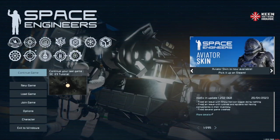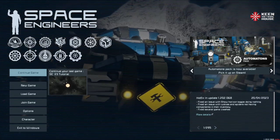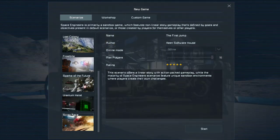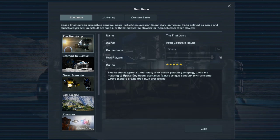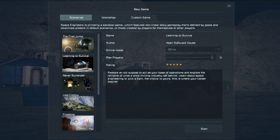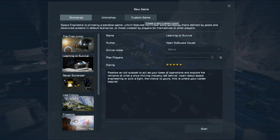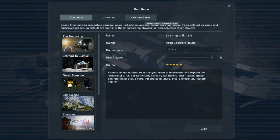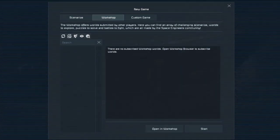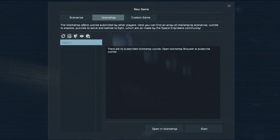I'm going to load a pre-made save but I'll show you the settings. When you hit New Game you'll see this screen — these are all scenarios, kind of like story missions. 'The First Jump' and 'Learning to Survive' cover a lot of basic stuff. What we're going to do is go to Custom Game because I learn better by figuring things out myself. You can also go to Workshop where people make scenarios, though on console there aren't very many.